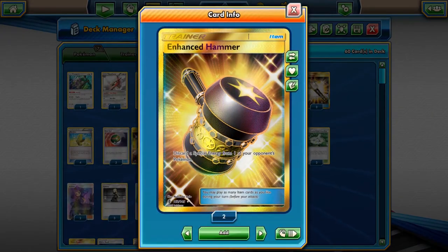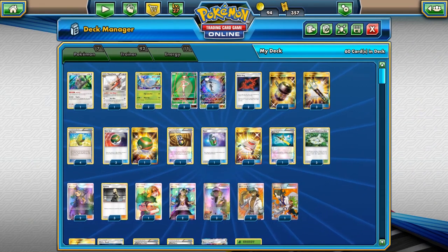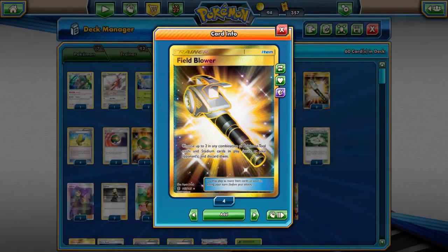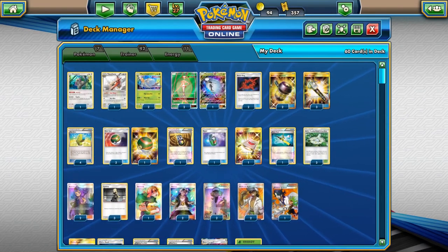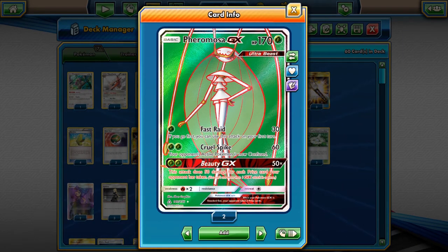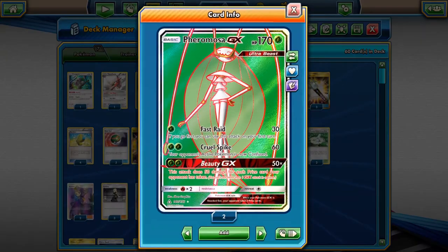I run two copies of Enhanced Hammer, which is really helpful against things like Lycanroc or Zoroark that are DCE-oriented. I run three copies of Field Blower because the 170 HP is very low — we don't want our opponent to have Fighting Fury Belts giving too much HP, and we don't want them using Choice Bands to swing too hard into Pheromosa because she's a little bit fragile.